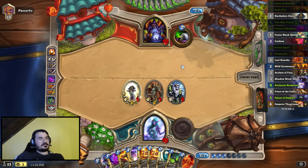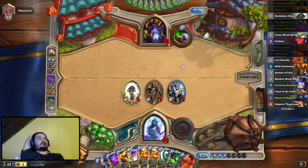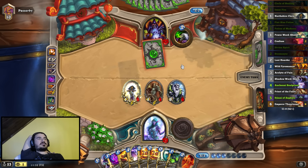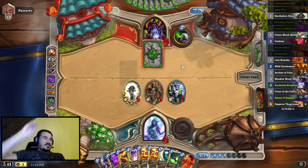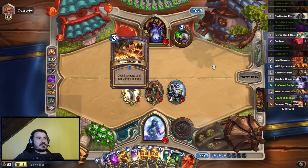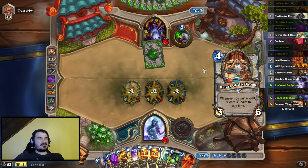I might get milled here. The only card I really care about milling is Emperor. These have been really tricky turns because of the fact that I need to draw but I can't mill myself. I just think using a board clear here is very difficult. He's either got a single target removal or — I don't know — Demon Wrath, Shadow Bolt.